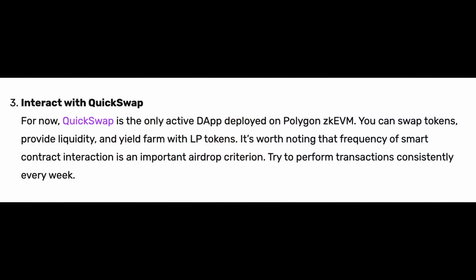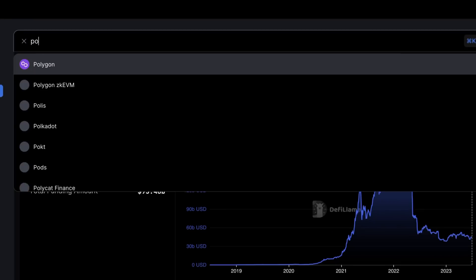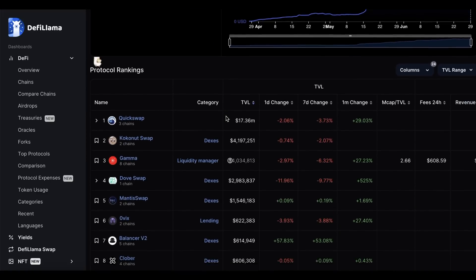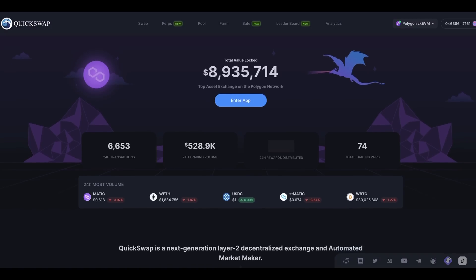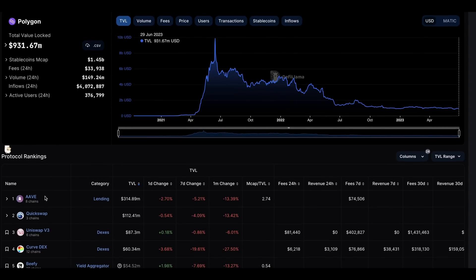Once you have ETH in your wallet you can start interacting with dApps on Polygon ZKEVM. The best way to see which dApps to use is to go to DeFi Llama, type Polygon ZKEVM, scroll down, and you'll see the top dApps ranked by total value locked. We recommend using dApps with a very high TVL, starting with QuickSwap. QuickSwap is a decentralized exchange that uses the same liquidity protocol as Uniswap — it's the most dominant DEX on Polygon mainnet and the same holds for Polygon ZKEVM.